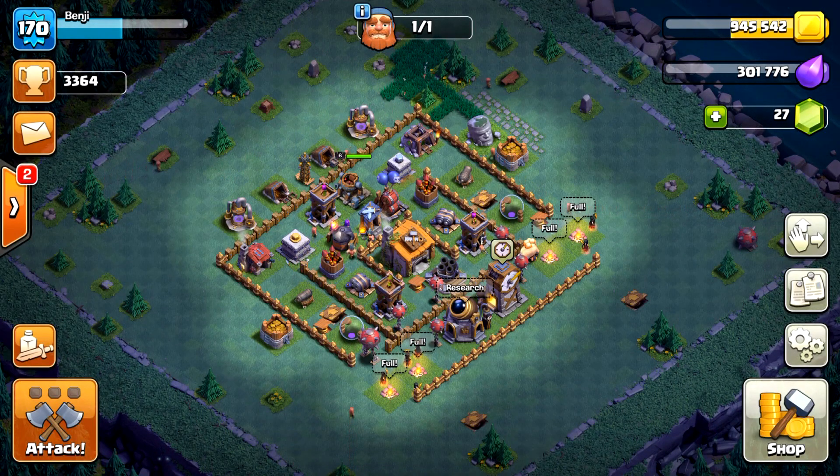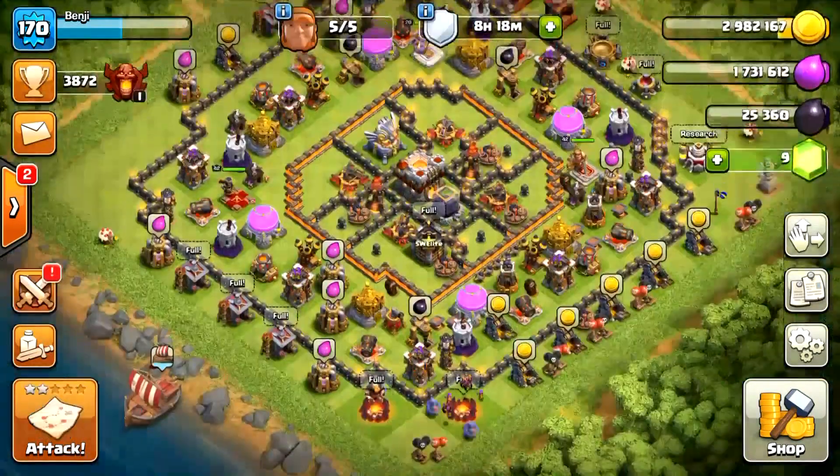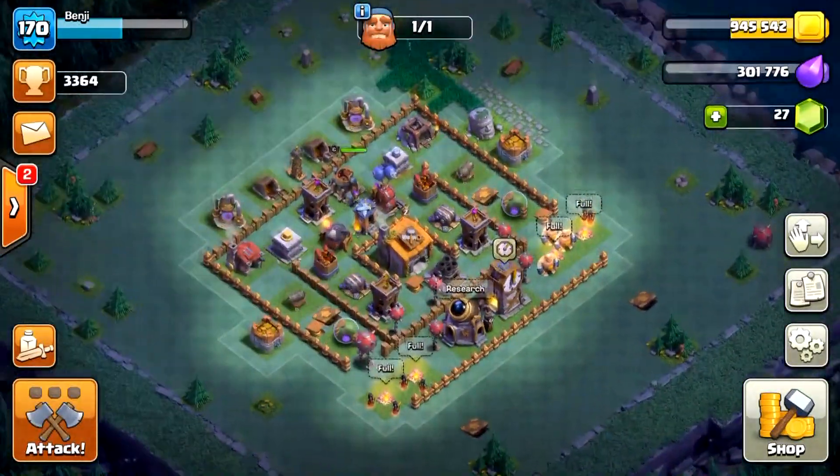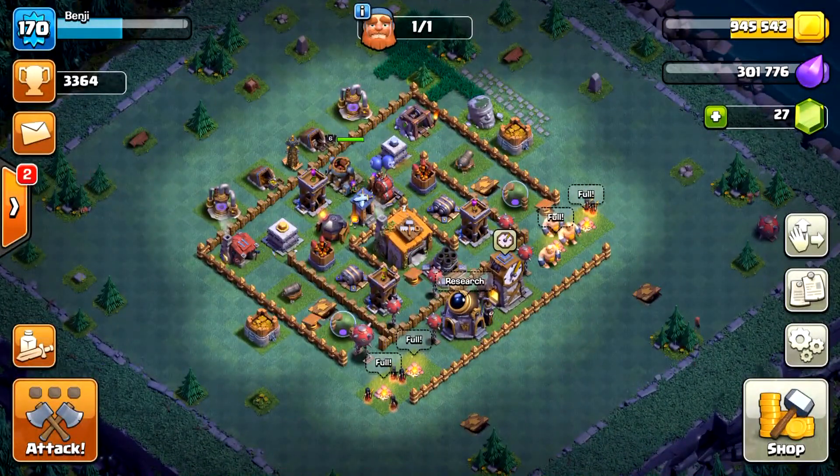Now you might be asking why not mass witches, and the answer is simple — mass witch attacks are just not reliable. Sometimes they will completely wreck a base and sometimes they will die before even getting that first star. This strategy however is designed to minimize the risk of total catastrophe and greatly improve the chance of getting at least a 2-star, making the attacks more reliable.